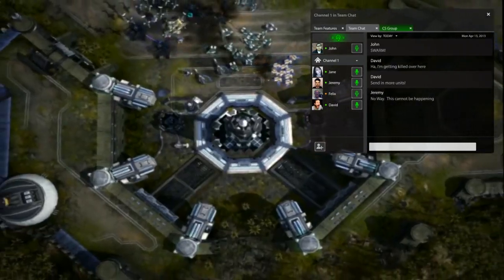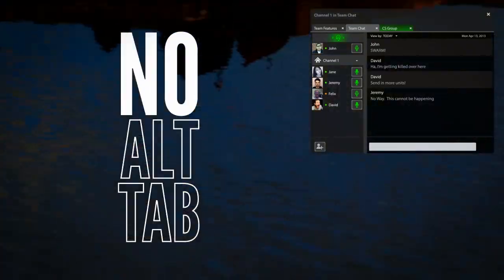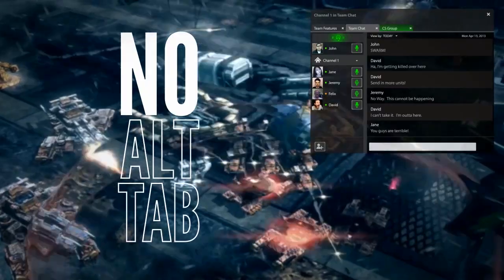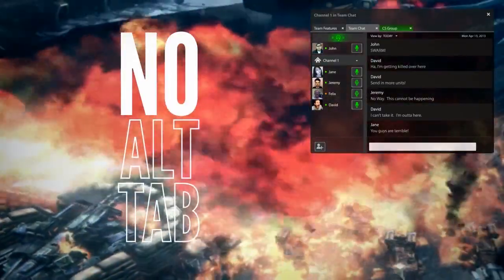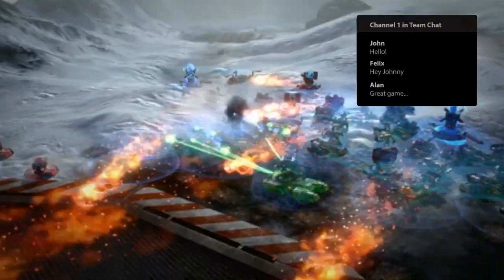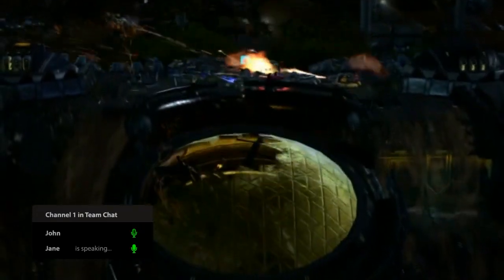And there's more. Say goodbye to Alt-Tab and stay in the game. Our technology integrates seamlessly with your games, so you can chat or talk to friends while playing on. Chat messages display as a news ticker, so you can glance at incoming chat. The VOIP overlay allows you to see the speaker with no game interruptions.